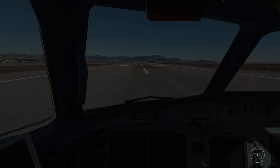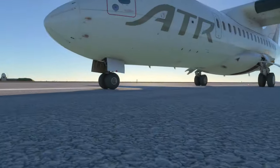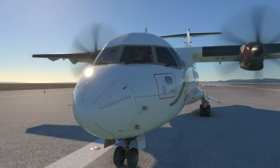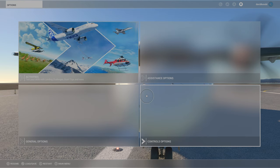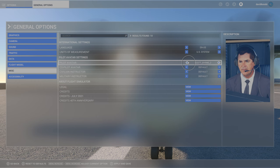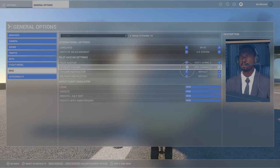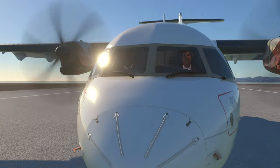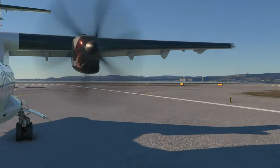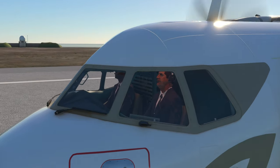All right, let's check it out and jump straight into the ATR to start. I'm going in order, so this is the default one just to remember and have a clear idea. Now if we go to our menu and choose the pilot here — yeah, looks nice. That looks very good actually. All right, so now in the A320.